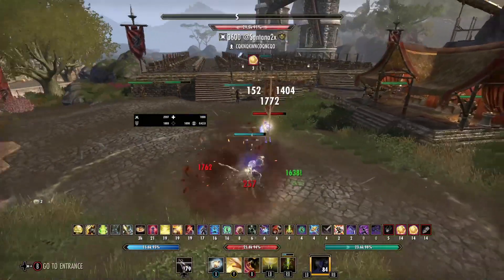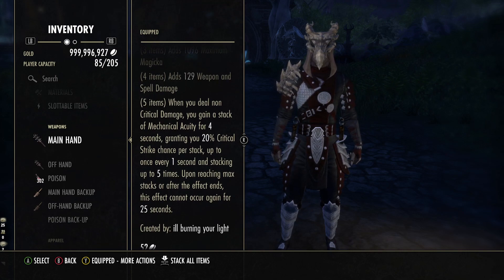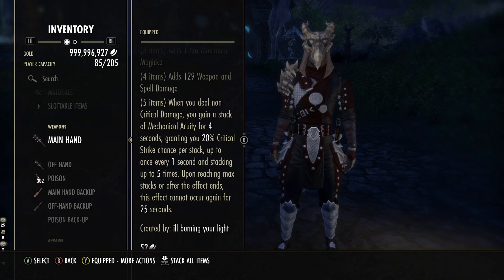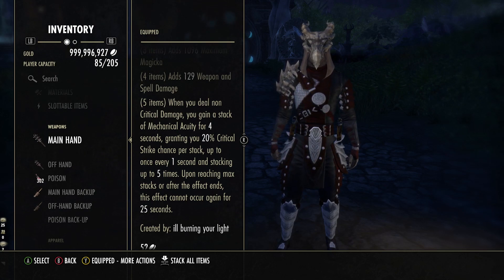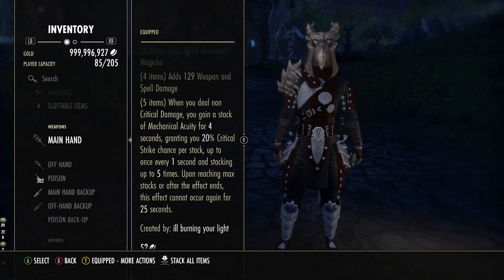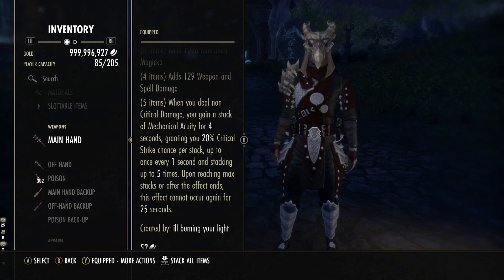So what actually changed on mechanical acuity? Whenever you deal non-critical damage, you gain a stack of acuity for four seconds, granting you 20% crit chance per stack, up to once every one second, stacking up to five times. Meaning if you have 1% crit chance, you can get up to over 100% crit chance with five stacks. Upon reaching max stacks or after the effect ends, this effect can occur once every 25 seconds.